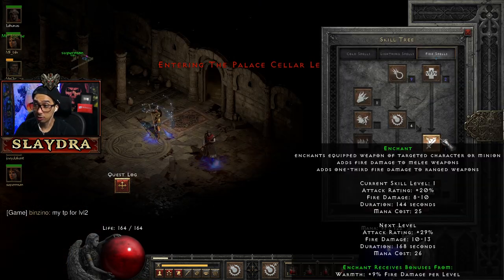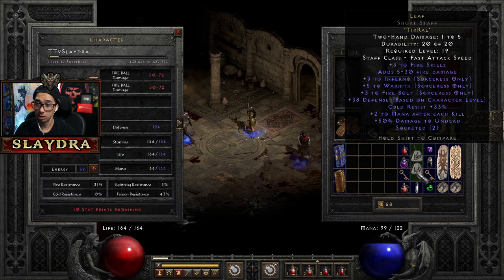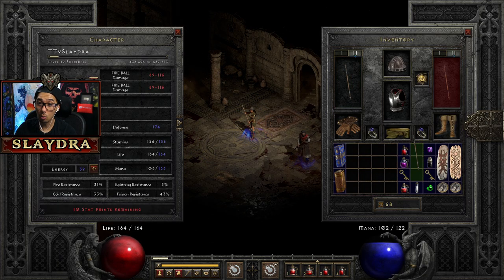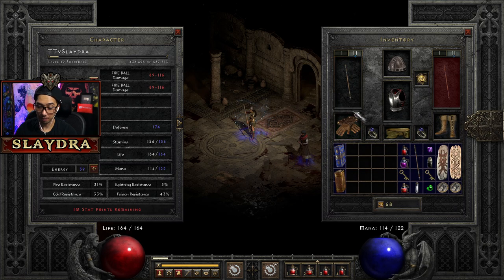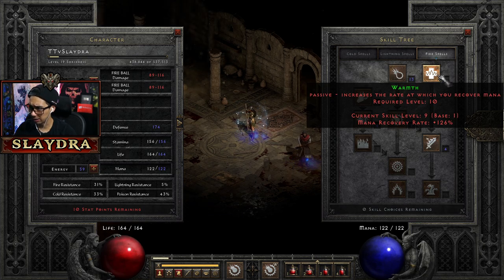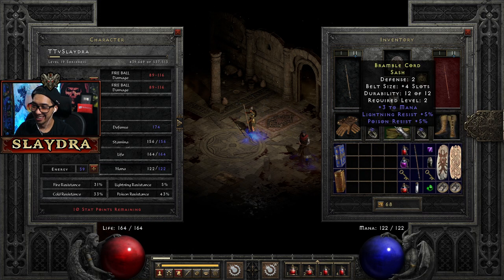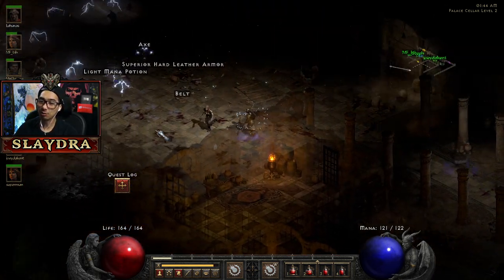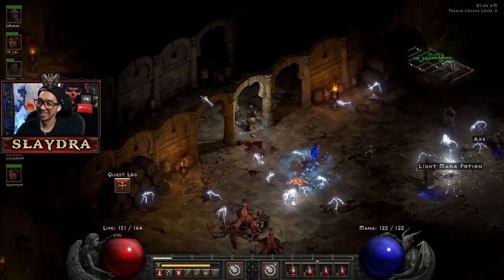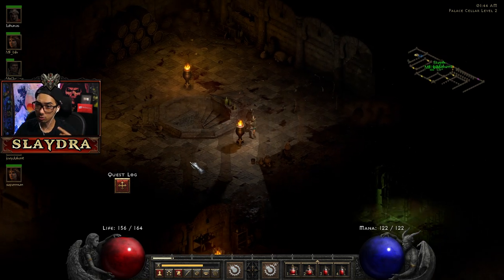Our mana regen went from 42 to 126 right now — a huge, huge difference. You can use Leaf on a Sorceress? Oh yeah, bark — it's really good. You can use it on Assassin too, druids can use it. I should probably ping the map — I wish you could do that. I think in Diablo 3 there's a thing where it pings the map. I wish they added that as a quality of life thing as well.